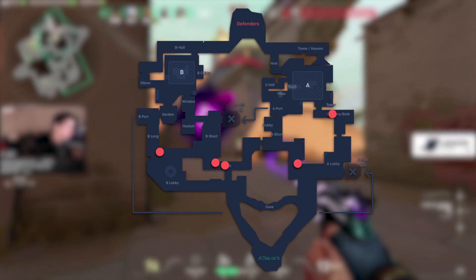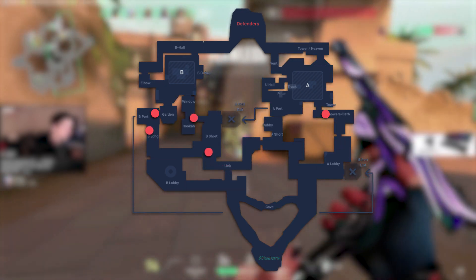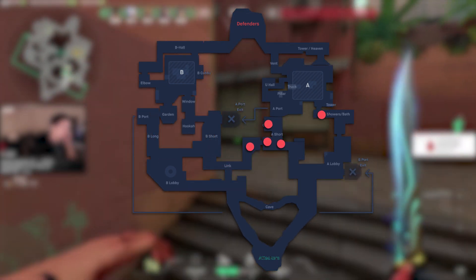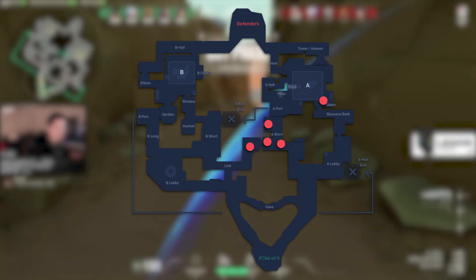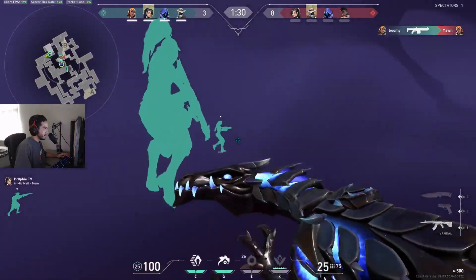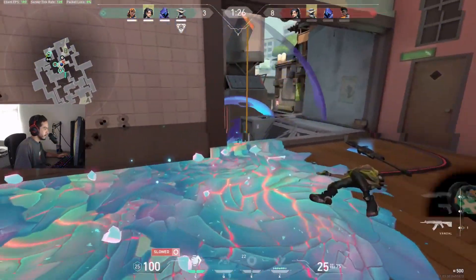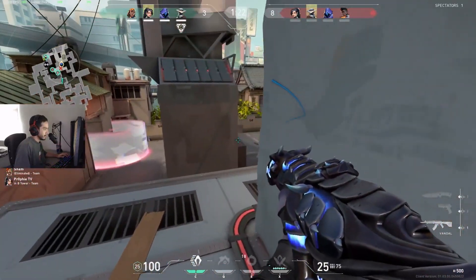Something like showers on Bind. With a player now in position deep in showers, your team has the option of pressuring B to allow the showers player to get picks on those rotating enemies to take control of A, or work short so the showers player can be a thorn in the defender side. Whatever strategy you call after that is up to you, but working the default opens up these opportunities to tailor the round to your needs for success.